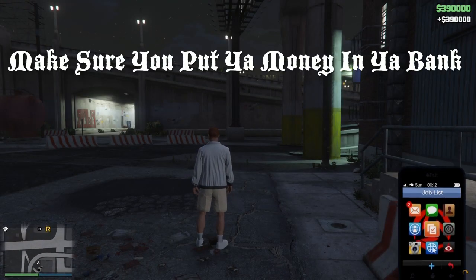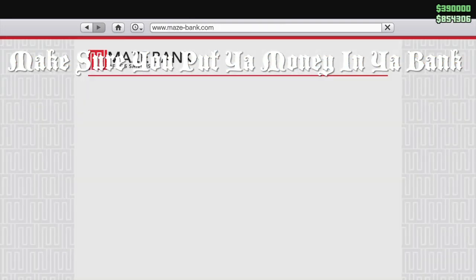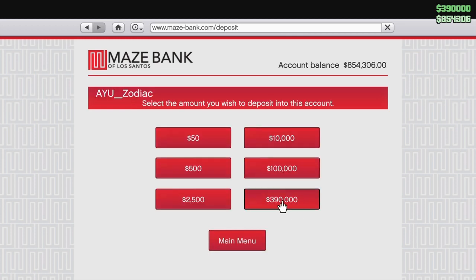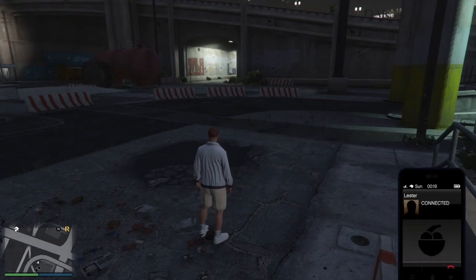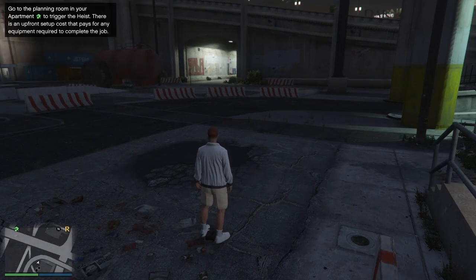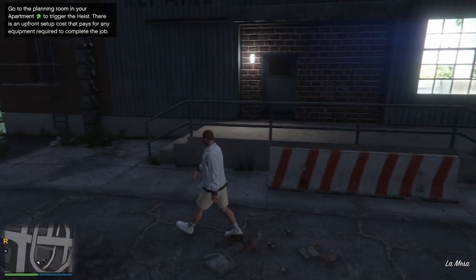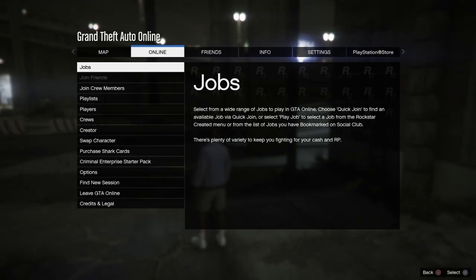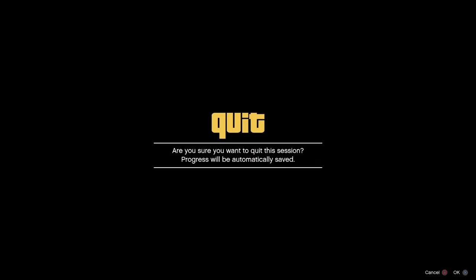I only did this glitch a few times. You might want to start with at least 200–300K, so do a few missions or sell a product. I started at 200K and I'm already over a million more than what I started with. Once you're done, rinse and repeat — but to rinse and repeat you have to swap the character again.